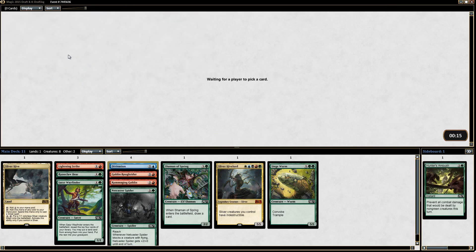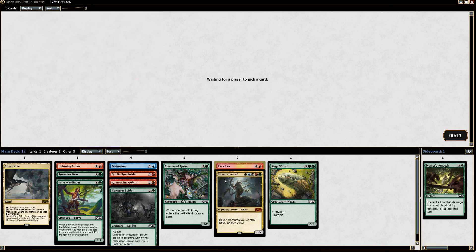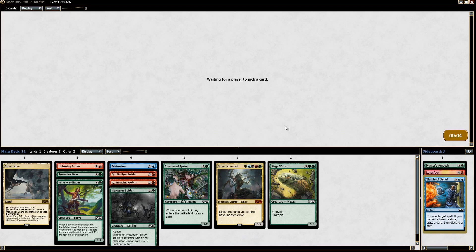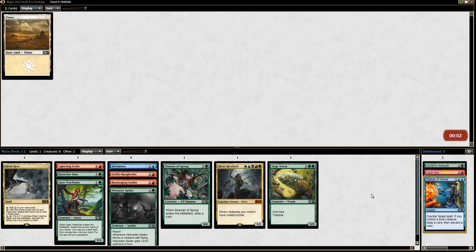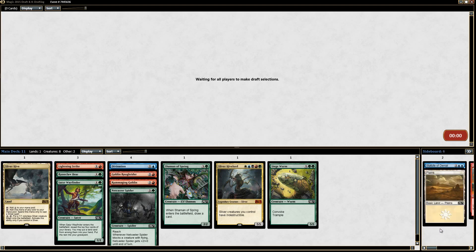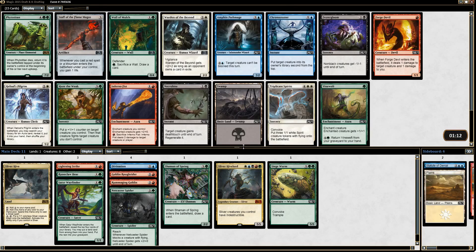That's a late Divination — I'm going to pick it up and see what happens in the next pack. Glad to see that Statue of Denial go away. When you're playing a big green deck sometimes that card can get you. Alright, a reasonable start, let's see where we go from here.